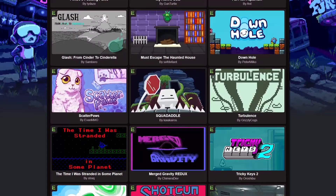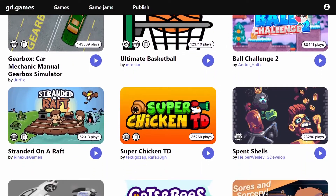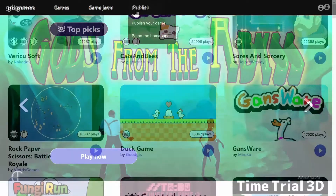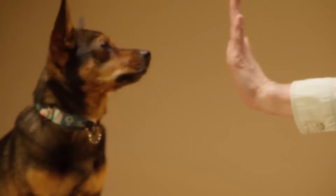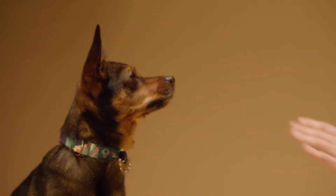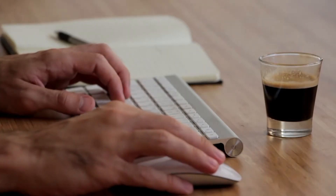On Newgrounds, you really want to get featured in order to gain traction. And on GD.Games, the games are sorted by popularity, but you can try to get showcased by filling out a form from the dropdown menu. So knowing the quirks of the platform you're using is obviously important — knowing what sort of things you need to do as a developer to get that platform to share your game.